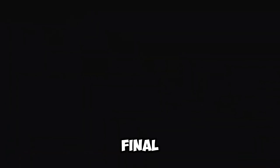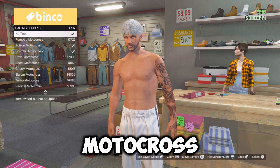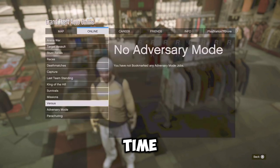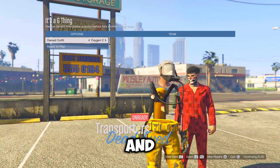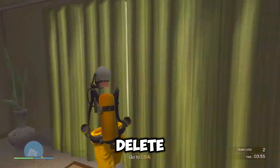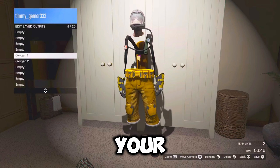So for the final outfit on the list, you want to go over to the top section in any clothing shop. Go down to racing jerseys and equip number four, which is the downhill motocross. And once you equip it, just go over to the G thing and start it up for the last time. Now from here, just scroll two times to the right and then ready up. Once you're in your apartment, just go save this outfit in any slot and delete oxygen one and two before leaving the job through your phone.